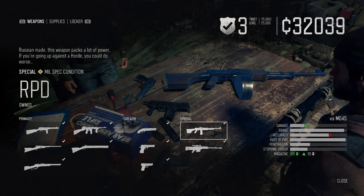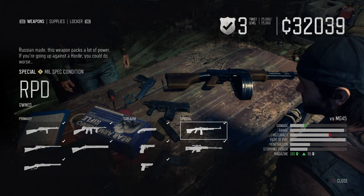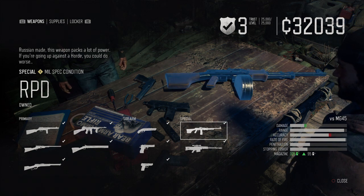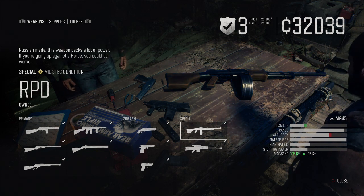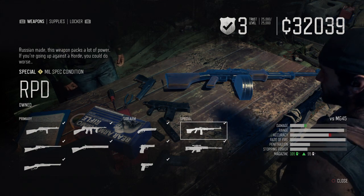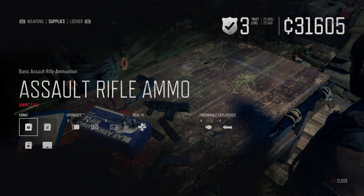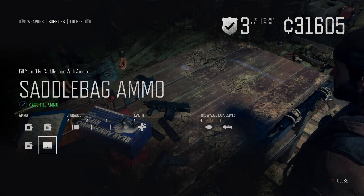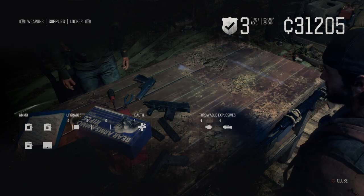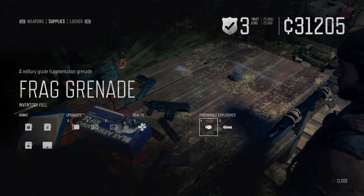Our special option is the RPD with the extended mag, which gives a magazine of 105 bullets — just phenomenal. This gun is unrivaled, in my opinion. It's one-shotting loads of enemies and just mows them down. I suggest you pick this up as soon as you can — you only need Trust Level 2, so it shouldn't be too hard to get. Before heading out to kill any horde, make sure your saddlebag ammo is full, pick up any medkits, and definitely grab frag grenades. That's our loadout — let's head out to find a horde and test these weapons.